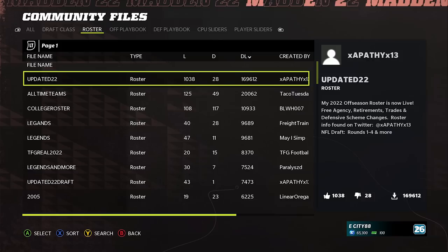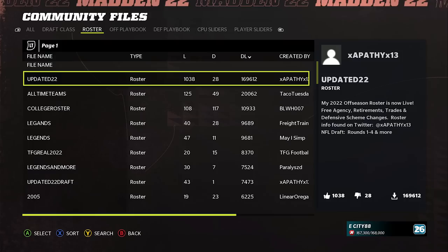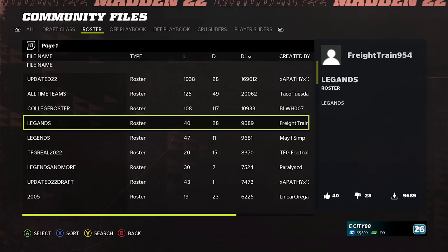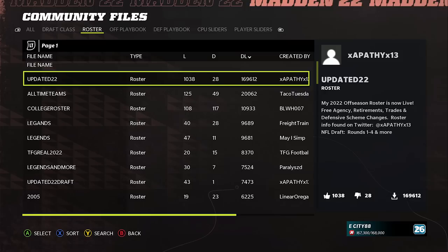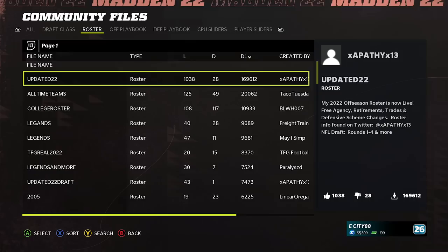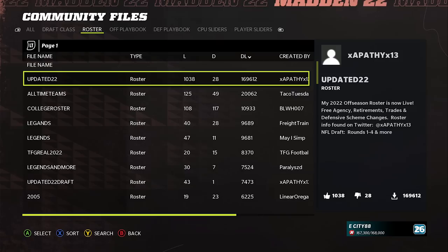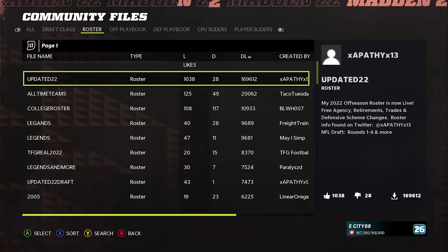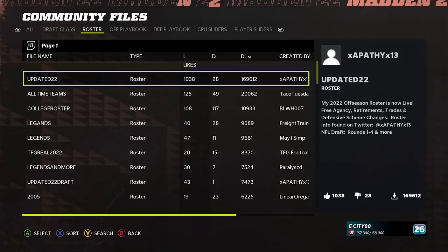If we click over again, we're going to have the Roster tab, and this is where we want to find our roster. You have to be careful what you download because there's a ton of different rosters. Usually the roster you're looking for is going to say something like 'Updated 22' or 'TFG Real 22.' You want to look in the right-hand corner — it'll tell you what's in the file. For example, it might say '2022 offseason roster — free agency, retirements, trades, and defensive scheme changes, NFL draft rounds one through four and more.' Files with a lot of downloads and likes are usually the ones you want.